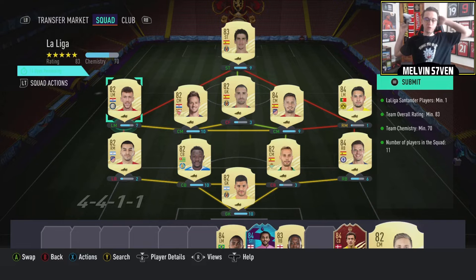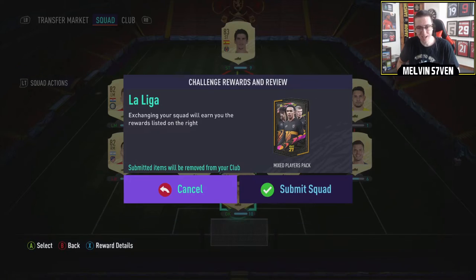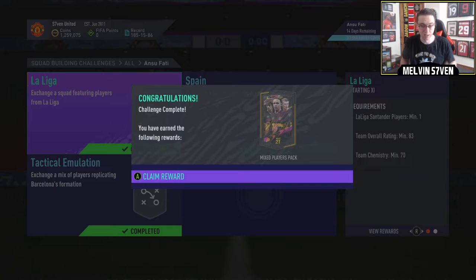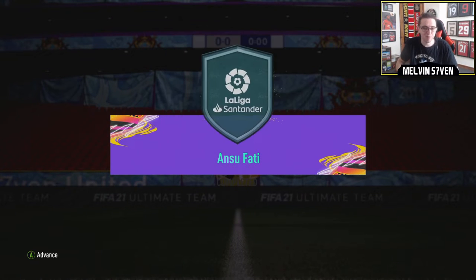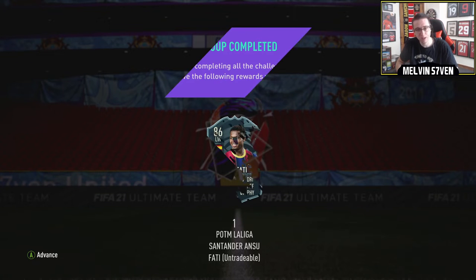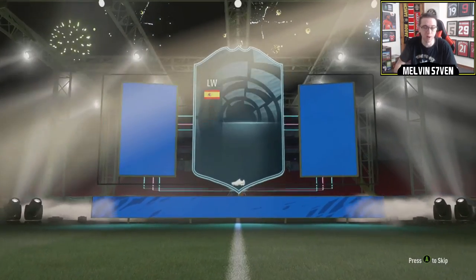I have caved in and done the Ansu Fati SBC. This is what we're trading in for the cheapest segment - I've already done the expensive ones, probably spent about £80k plus a bunch of untradables. The pack you get there - a mixed players pack with an 83, an 85 and an 86 - is absolutely awful. But because he links with Anarchy Williams and one of my mates waxes lyrical about him, I thought why not.